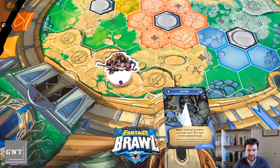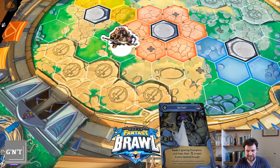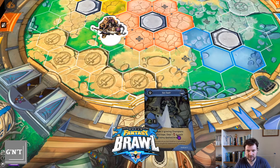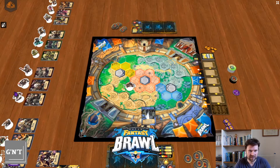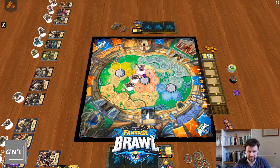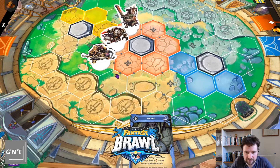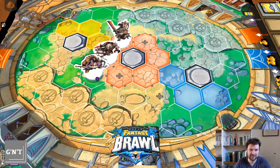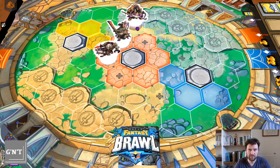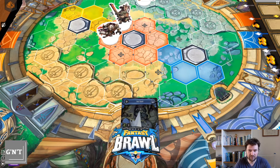So if he was here, you could basically go to any one of these hexes. Then they can have special abilities — like this one has dash five, ignoring champions and traps, deal one to each enemy dash flew. So dash five is up to that value — up to five spaces in a straight line. So you might go to there to control the enemy's deployment zone and deal one unblockable damage.